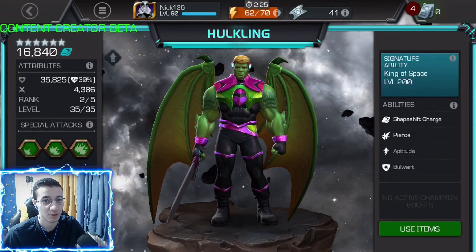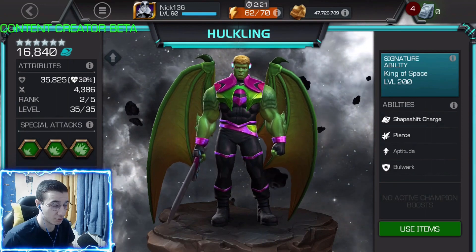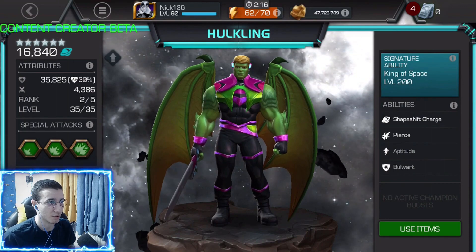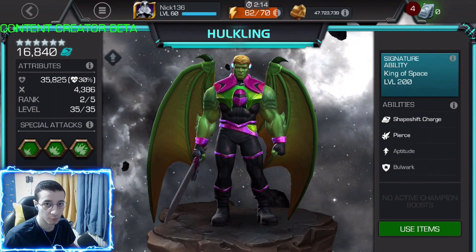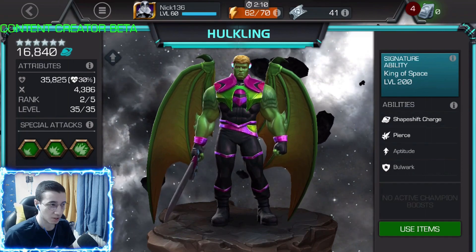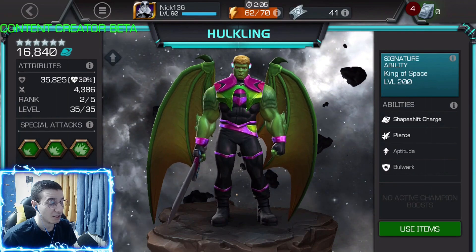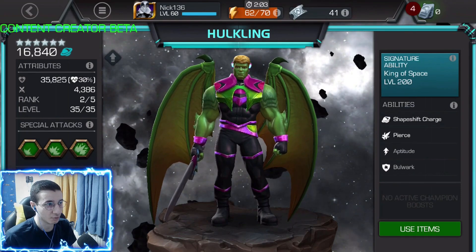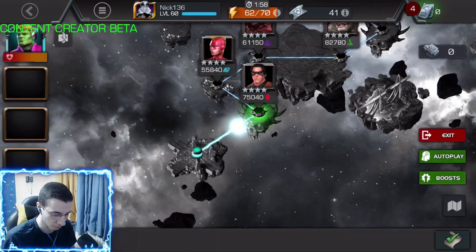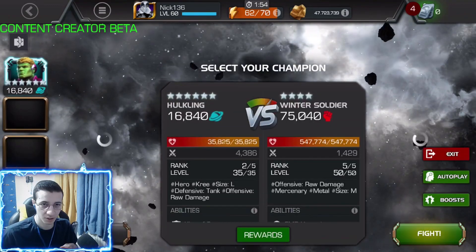What is up guys, welcome back to another video. Today we're going to talk about Hulkling. We have him as a six-star rank two for now and we've got suicides, but we're definitely going to make another video that is going to be rank three with and without suicides. In this video we're going to keep him at rank two. I watched the deep dive and found him so cool — he seemed complicated but he's actually very easy to use. I'm going to explain the abilities in this first fight and then talk about a couple of rotations.